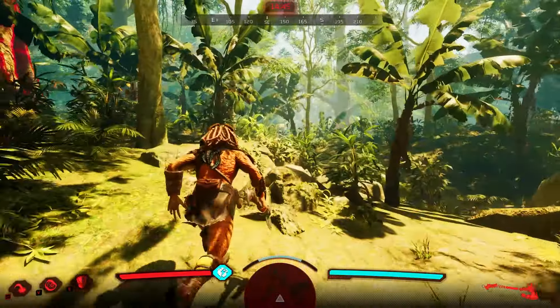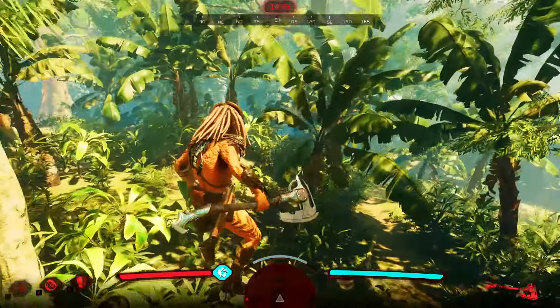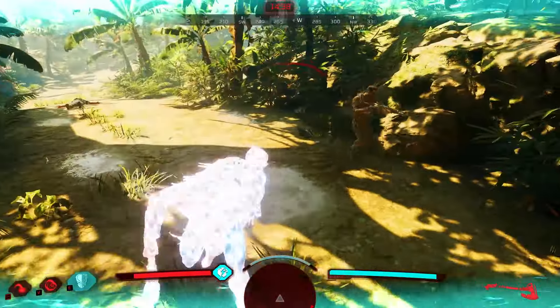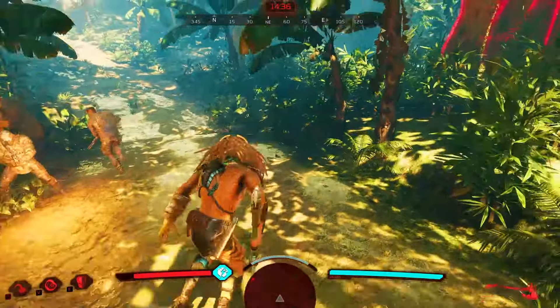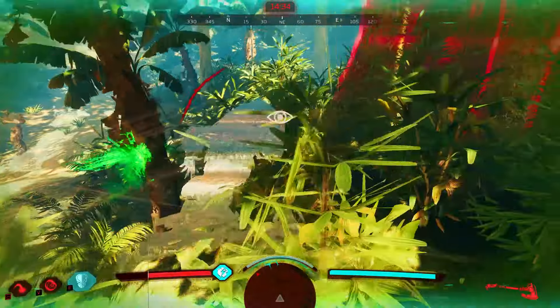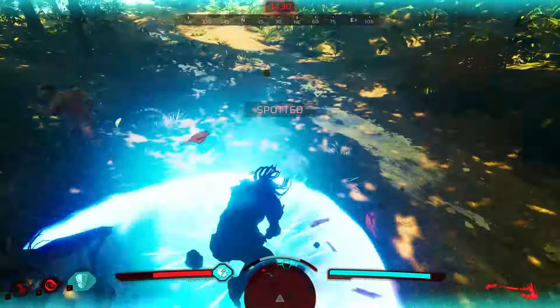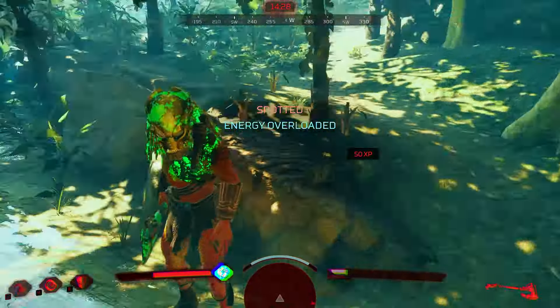Let's get our axe out — this axe is crazy large, by the way, and it's a heavy weapon. We found our first enemy. Right attack, hit the player. We've got Fearless on it as well, so it'll be bleeding from the way the alt attack does work — the heavy animation. Got him down. Perfect.